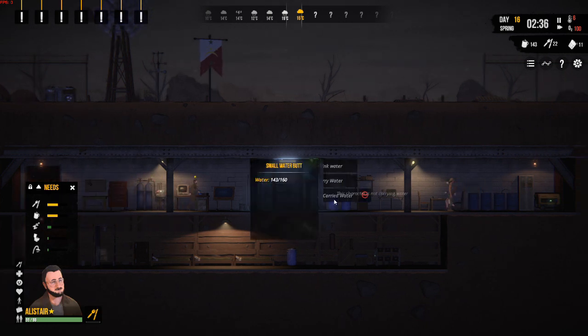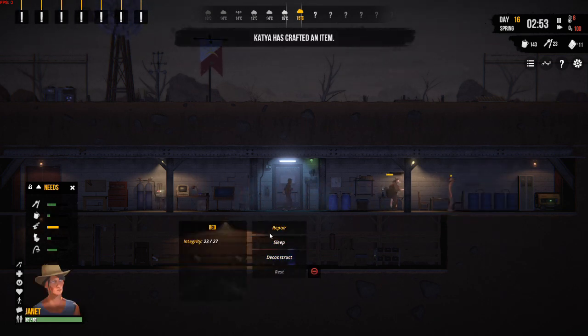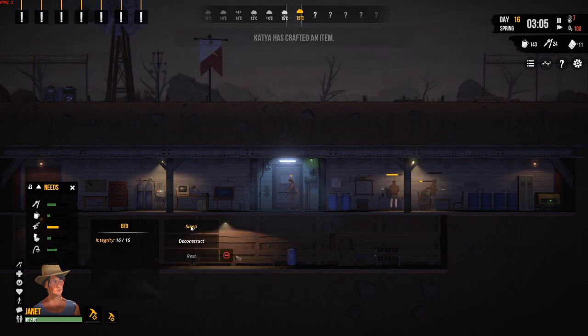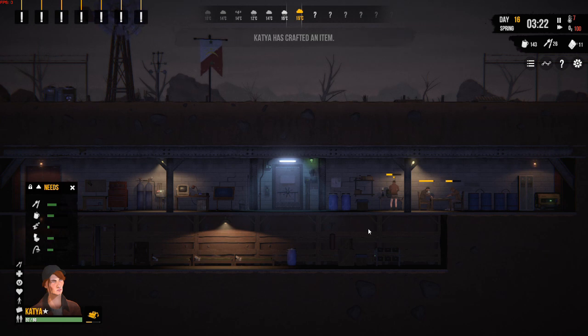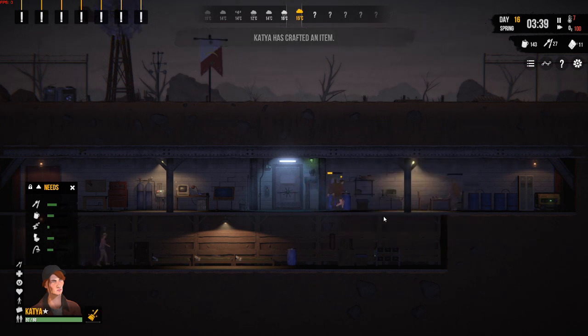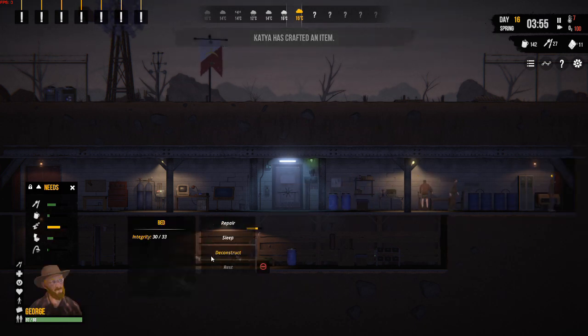Let's get some fuel in the generator. You're going to eat, drink some water as well — your needs require it. Go and sleep. Repair it first, then sleep. We're sleeping in the one with the most integrity of 27. People, depending on their skill level, will determine the integrity of an item when it's constructed. So you want to find out who builds the highest integrity items and always use that person to construct stuff for you. That's why our battery bank has an integrity of 24 rather than 16.